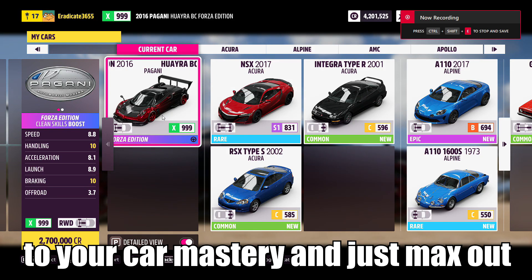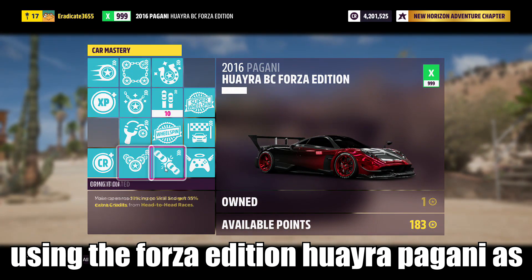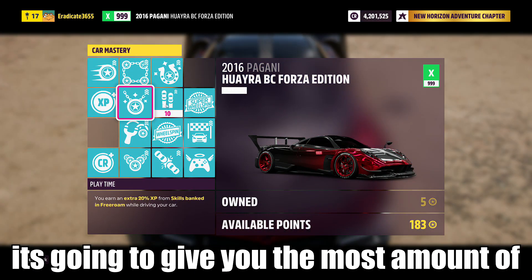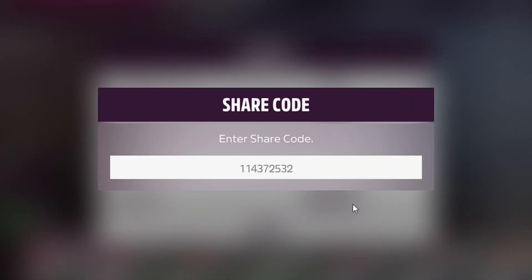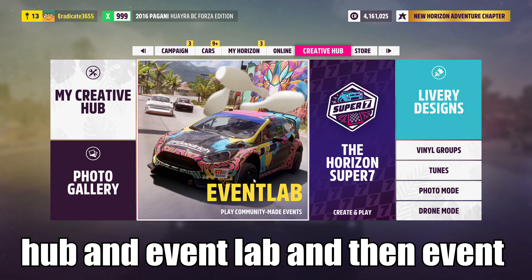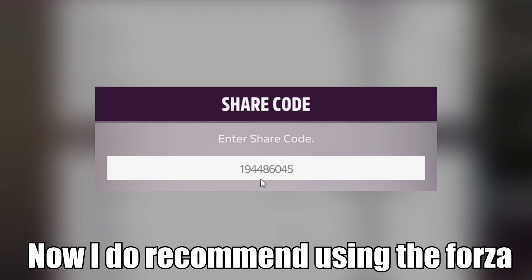The first thing you want to do is go to your car mastery and max out the car you're going to use. I recommend using the Forza Edition Huayra Pagani, as it's going to give you the most skill points per lap. Here is the share code for the tune I'm using. Head over to the Creative Hub, then Event Lab, then Event Blueprints, and put in this code.